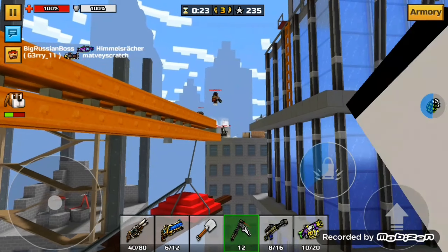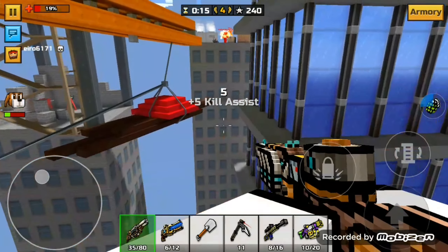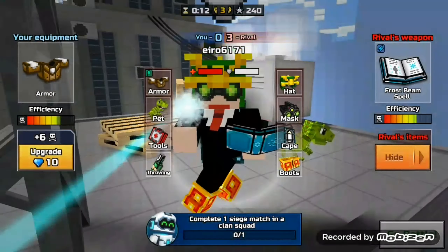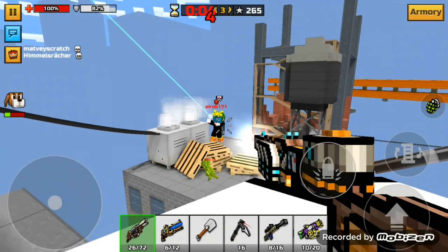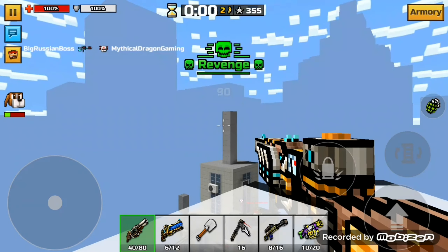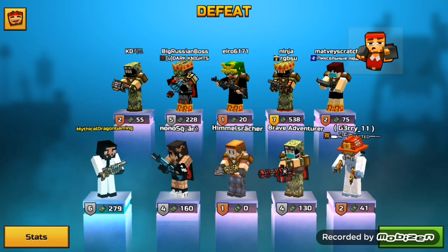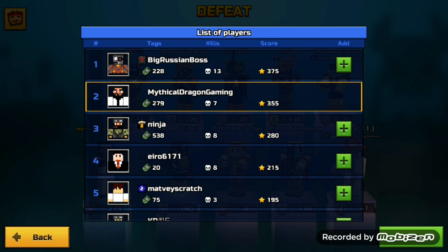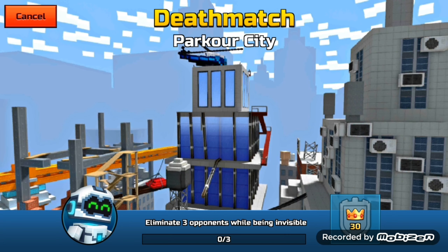Let's try and get that turret and use the Steamer gun again. Oh my god, this dude again — my arch nemesis. Let's get him — yeah, that's right, nemesis revenge, double kill! Told you I'm your nemesis. Okay, defeat — but not bad, pretty decent. Seven kills, and the dude that came first was Big Russian Boss with 12 or 14, 15 kills. Parkour deathmatch — let's go again.